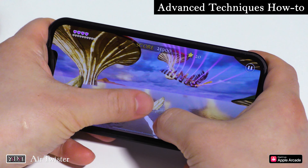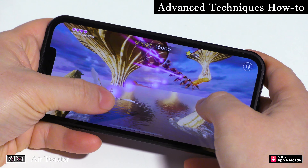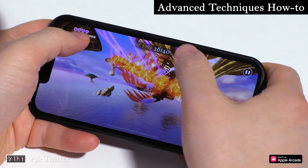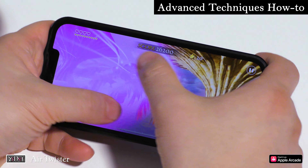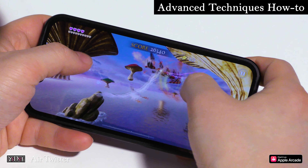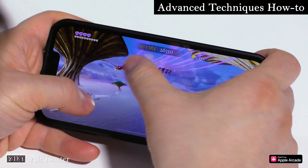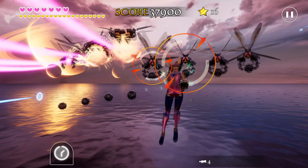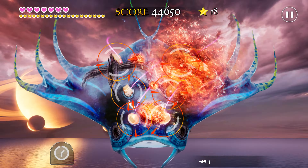Move with your left finger first, attack with your right finger second. In this way, you can effectively avoid enemies and keep attacking at the same time. All right, so that's how to use the two-point-touch controls. See you at the top of the leaderboards!